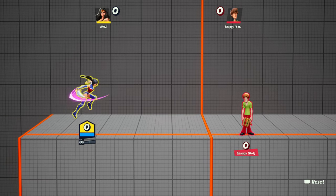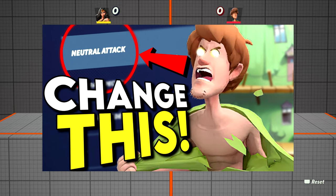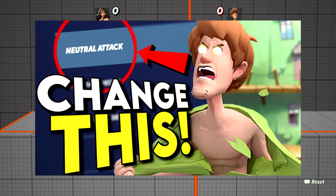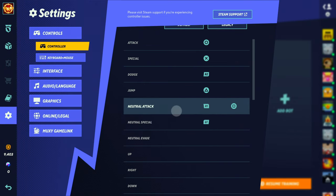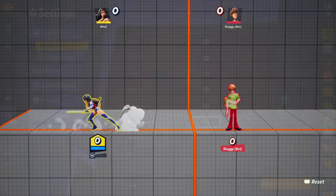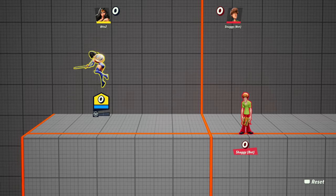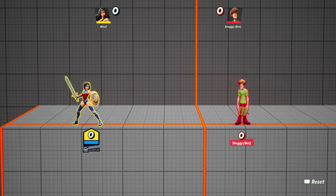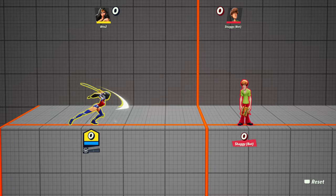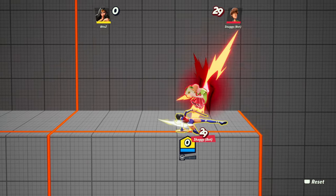Tip number 5 still blows my mind how many people don't utilize this — it was literally my first MultiVersus video to blow up, and rightfully so. Make sure that you're mapping and using dedicated buttons for your neutral attack and your neutral special. These having dedicated functions are a major key to playing MultiVersus. By default, you can tap the regular attack or special button with no input to do a neutral attack or special, but moving forward while trying to do this can often mis-input a forward attack or aerial. If you map a button for neutral attack, you can safely move forward and backwards while using it and fully utilize your character to their full potential.